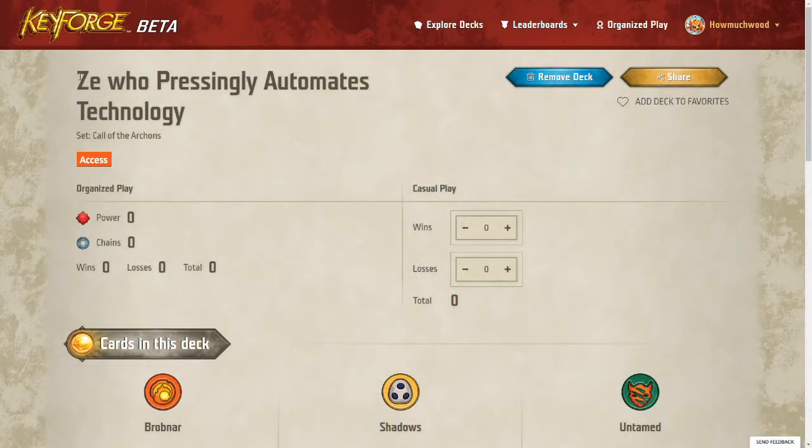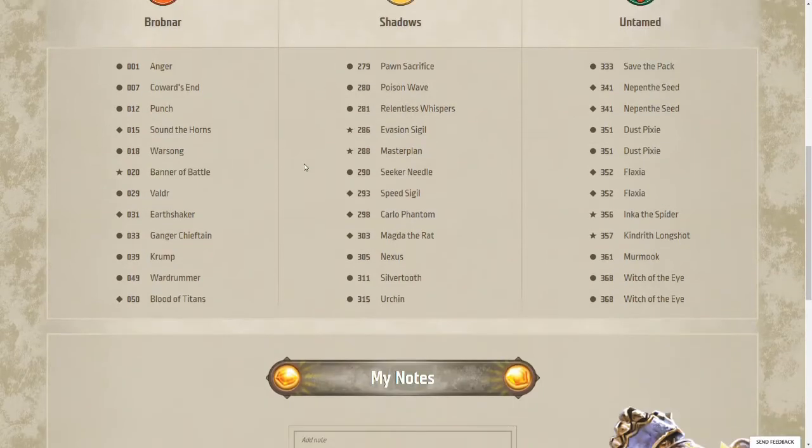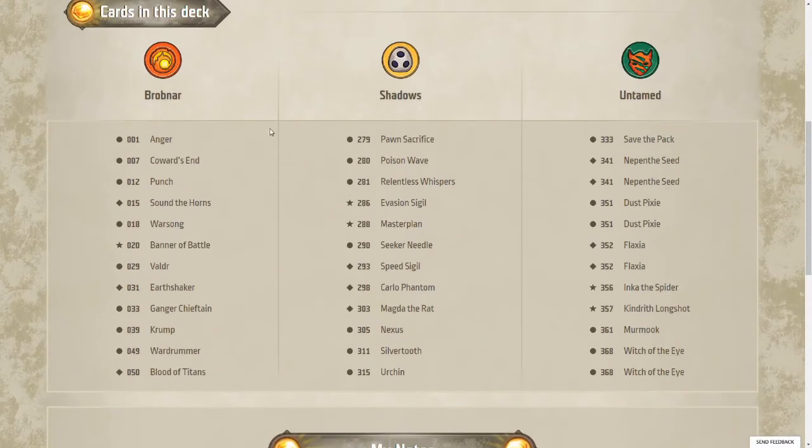Today I will be looking at Zhiyu, who pressingly automates technology — a deck of Brobnar, Shadows, and Untamed.